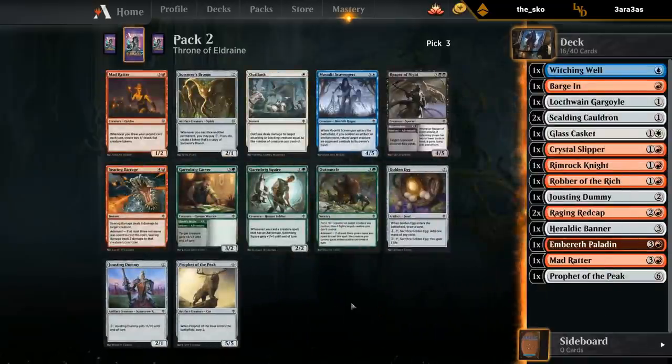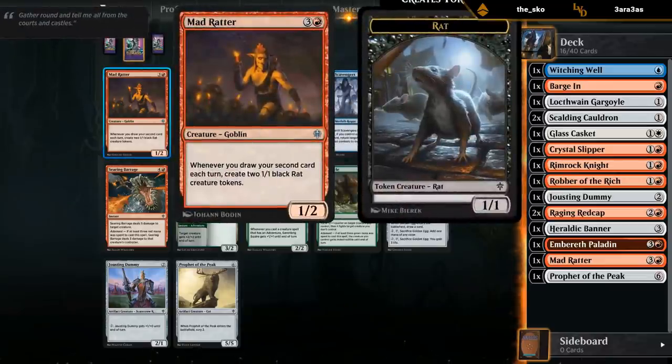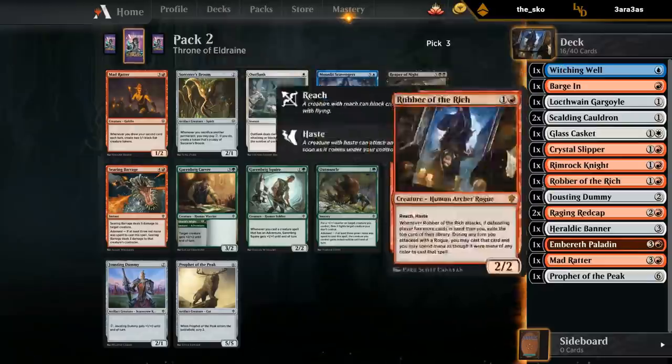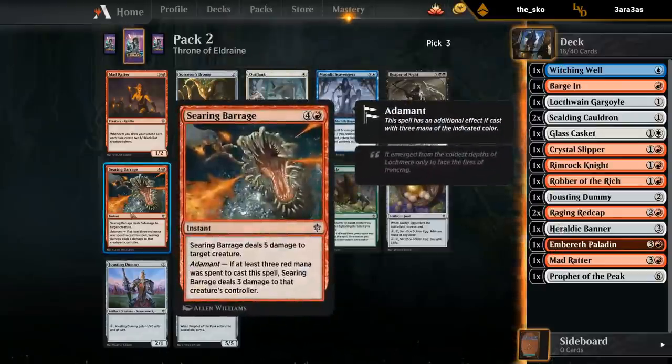Second Mad Ratter, but there's also Searing Barrage, which is probably the pick. The Ratter is only really going to be great in blue-red, and I don't have any card draw besides a Witching Well, so I'll take the removal spell.